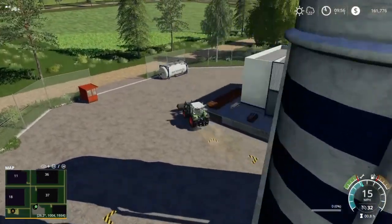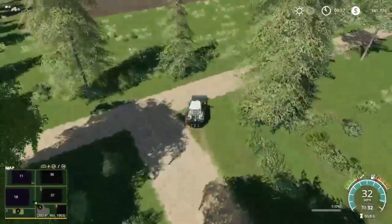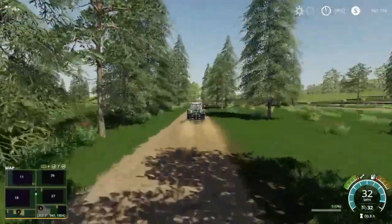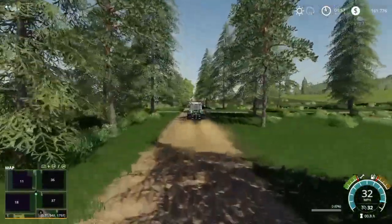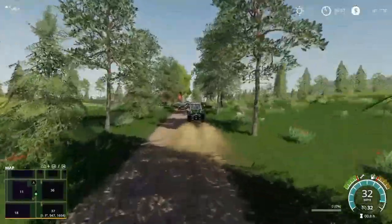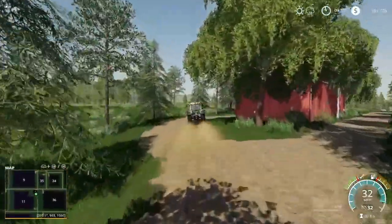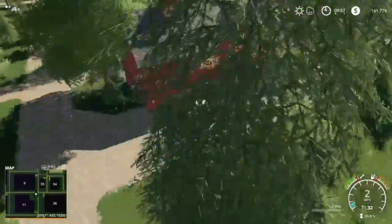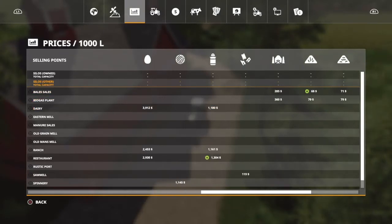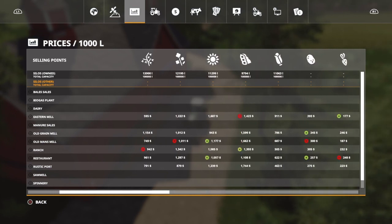So we're gonna go up this road for a little bit up to the bale sales — see what this place is all about. This is heading back towards the main farm. That's where all the logging area is. But this is gonna be your bale sales right up here — we just passed it. And that bale sales is going to take straw, grass, hay, and silage — and that's it.